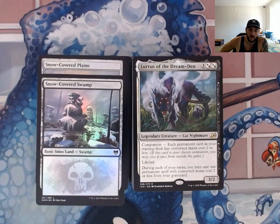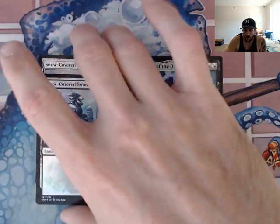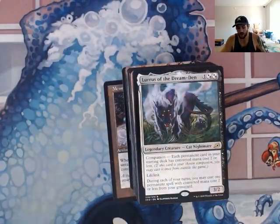Just some tabletop discussion: at the beginning be like, 'Hey guys, I have a creature card in here that's going to depend on snow basics. If I put all of them in there, great. If not, I have one of each, just so you guys know, but all my basics are going to be snow.' Make sure your table is cool with it. If they really gripe about it, honestly find a new table.